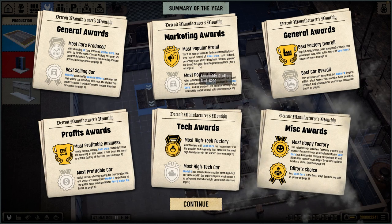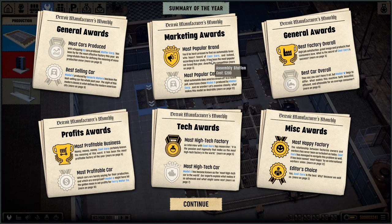Summary of the year. Most popular brand — Cool Cars. Best overall factory — well, we do have the poop cage. We didn't produce the most cars. Oh, the Model 6. We're making the Model 3. But Cool Cars is the most high-tech factory, the most profitable business, the most happy factory. Oh my God, they love us — they really love us.